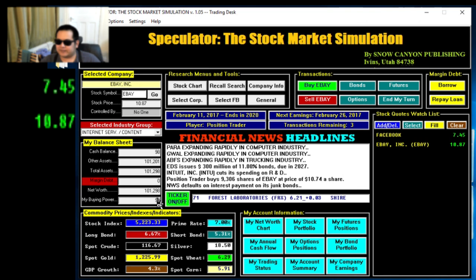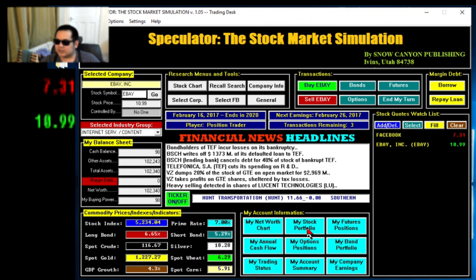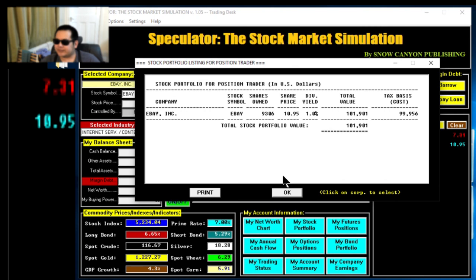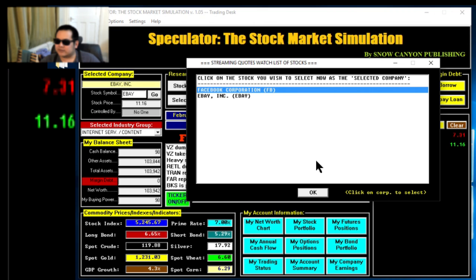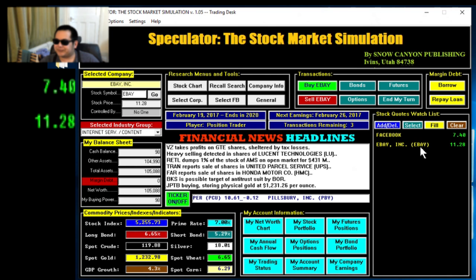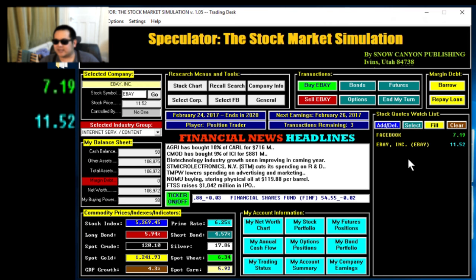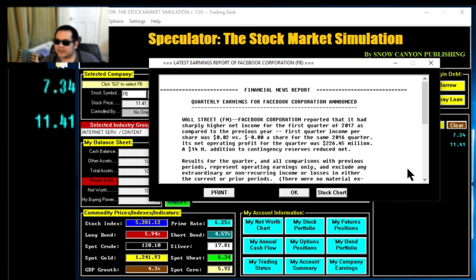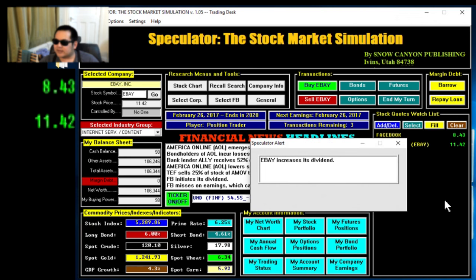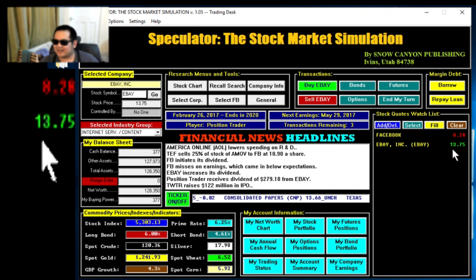That's our net worth — $101,000. It's gone up a bit. If it's not going to hold 10, I'm going to sell. You can see the stock portfolio — we've got 9,306 shares. Let's have a look at Facebook, which is already on there. Well, not doing a lot — we'll keep on eBay. We're just going to sit and watch. As Jesse Livermore said, it's the sitting and waiting that's the hardest bit. Facebook's doing well. eBay increases its dividend.